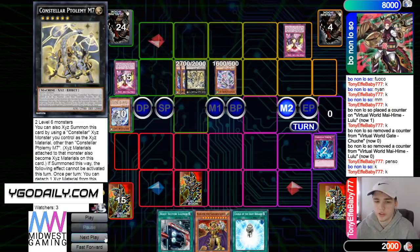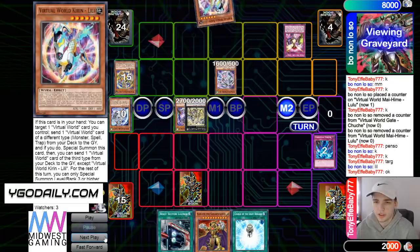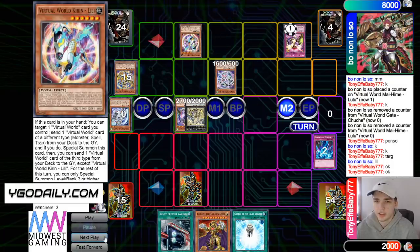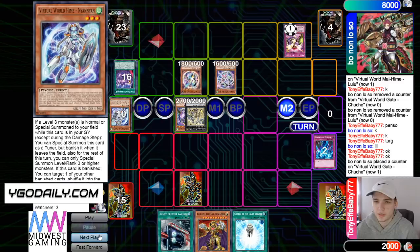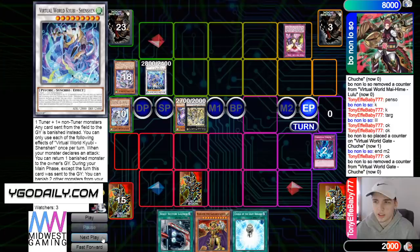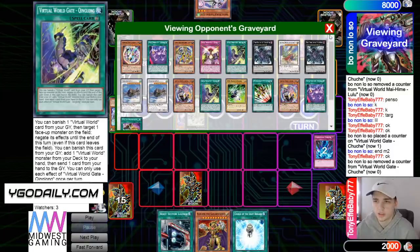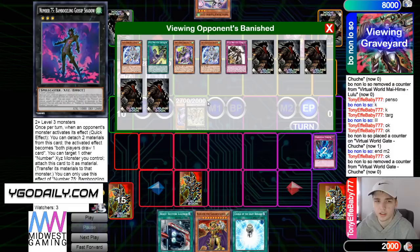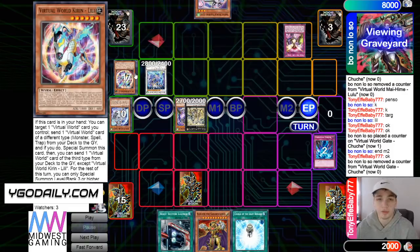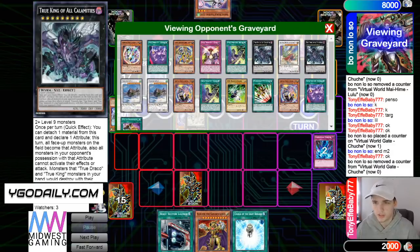And then overlay for M7. M7 effect, add back Kirin. And then Kirin effect, he's going to send City, bring itself out. Then go for Shen Shen. And then end phase, add back Lulu. So he doesn't want to go for like a Zeus over this, because we do know that he put it back. And someone comments: M7 didn't attack, but VFD did, so he would be able to if he wanted to.